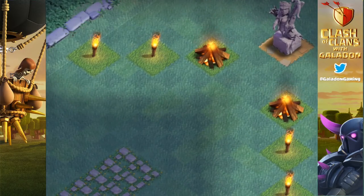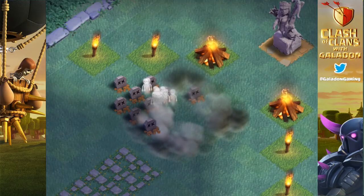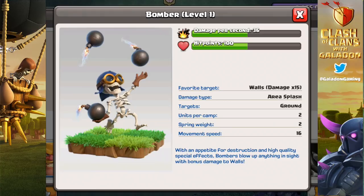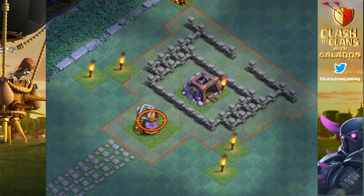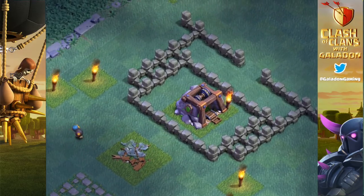Four camps of bombers face an outcome you could probably predict — not a good one for the bombers. Now, one of the most critical differences between the bomber and the wallbreaker: yes, its favorite target is walls and it does 15 times damage to walls, but that doesn't mean he will go after walls first. The bomber will always target the nearest structure or walls. If there's a structure closer than walls, unlike the home village's wallbreaker, the bomber will go after that structure first, then go after the walls.